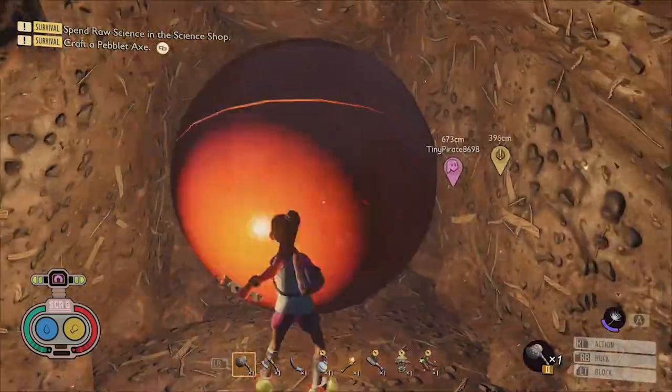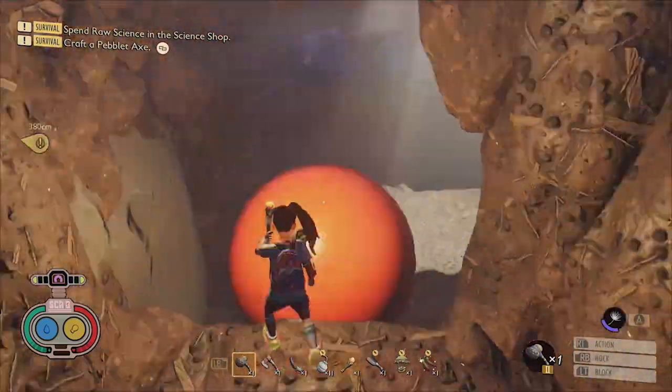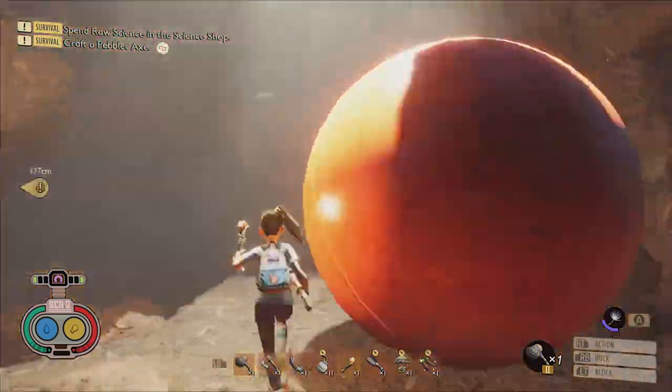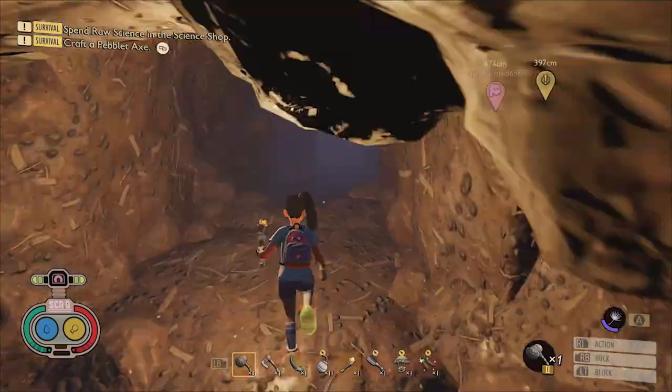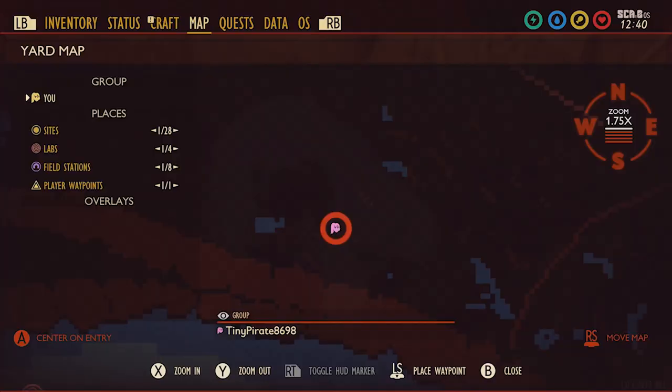You can move the bouncy ball by hitting it with your weapon or by simply pushing against it. You'll need to position the ball in the center of the large chamber so that you can use it as a platform to reach the molar. Here it is on the map.